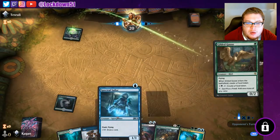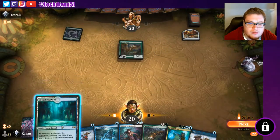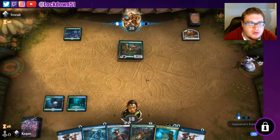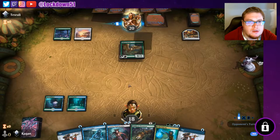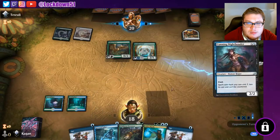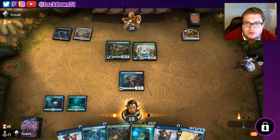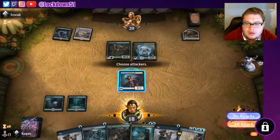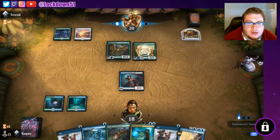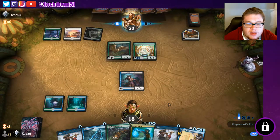We'll pass and see what they do with these foods. Sure, that'll resolve. Press the attack, Cunning Nightbonder — let's go. We will not attack, I don't want to give a trade out. They probably wouldn't have blocked, but just in case. Kill the Goose, sure. Now we go — actually, I'm going to Opt once, I want to keep drawing into lands. There's a land, I'll get that. Brineborn's fine. We'll attack with the Wildborn.